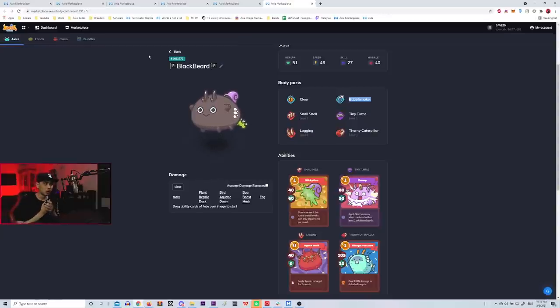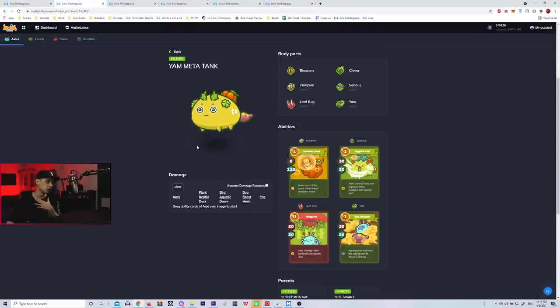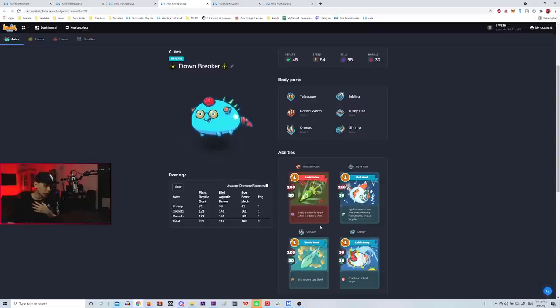The general strategy for playing Shrimp Garish is to stall the game as much as possible in rounds 1, 2, and 3 with your tank. Try to poison the enemy team, steal energy, and set up for the mid game. This is a mid-to-late game oriented team — you want to stall, poison the enemy, then move in with your Shrimp Garish.